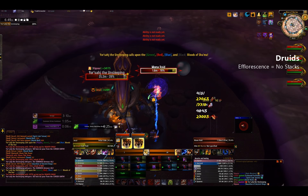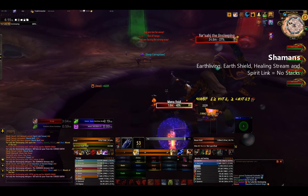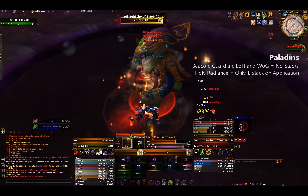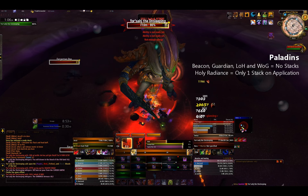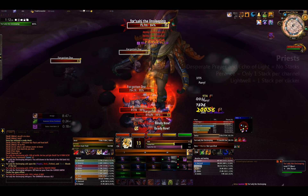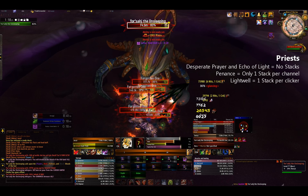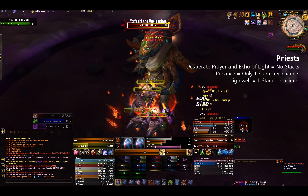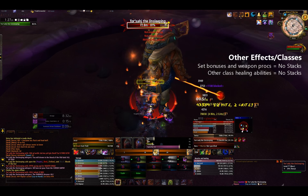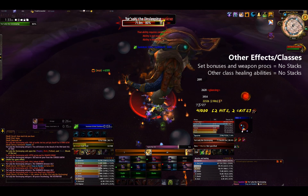For Druids, Efflorescence at this time causes no stacks, but I expect them to change this at some point. For Shamans, Earth Living, Earth Shield, Healing Stream Totem, and Spirit Link Totem all cause no stacks. For Paladins, Beacon, Guardian, Lay on Hands, and Word of Glory also cause no stacks. Holy Radiance acts like ground effects, applying only 1 stack on the initial application. For Priests, Desperate Prayer and Echo of Light cause no stacks. Penance will only apply 1 stack per channel. Lightwell applies 1 stack per clicker, and I don't think it would be worth the risk. Set bonuses and weapon procs will not cause stacks. A Shadow Priest will also be able to help, as VE heals do not cause stacks either. All other healing abilities for other classes cause no stacks.